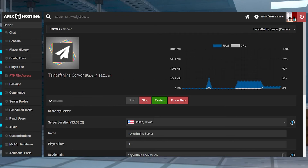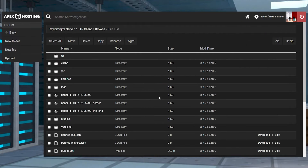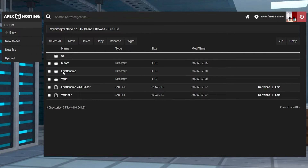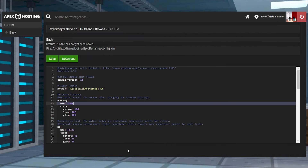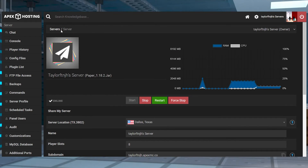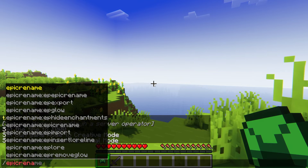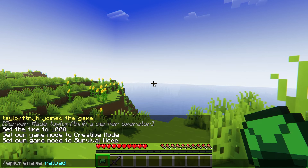Head towards your server panel and log back into the FTP file access, then enter back into the plugins directory and find and click on the Epic Rename folder. You're going to see three main configuration files, but you're going to want to press edit on the config.yml option. Inside of this file, you can start making any changes that you might want to. When you're done, just click save at the top of the page and return to the main panel. From here, you can either choose to restart the server, or you can use the /epicrename reload command in game.